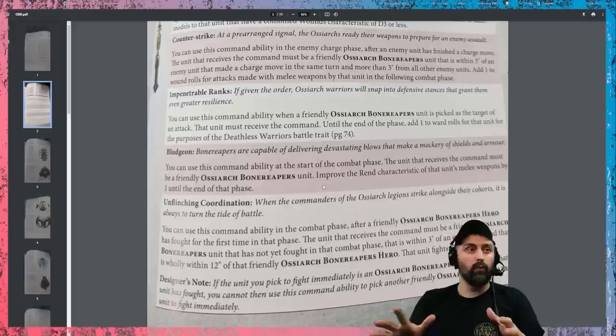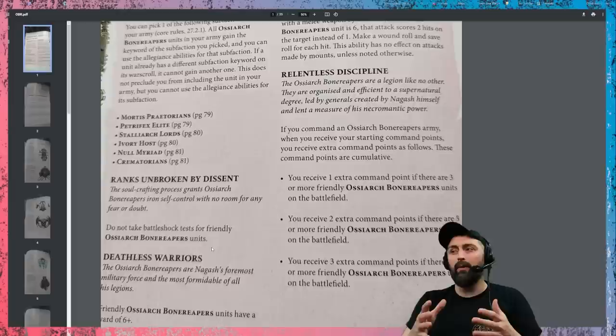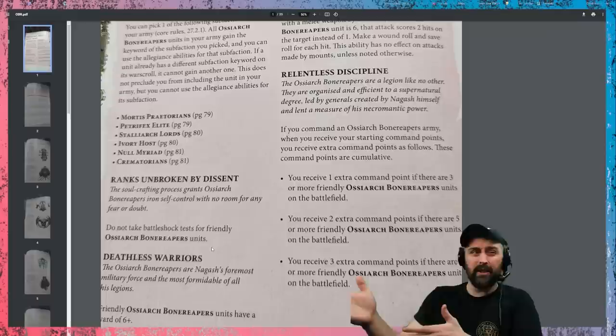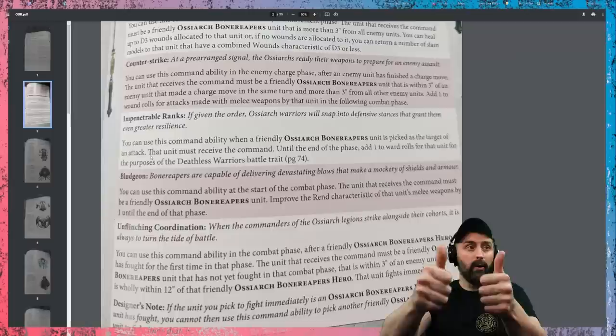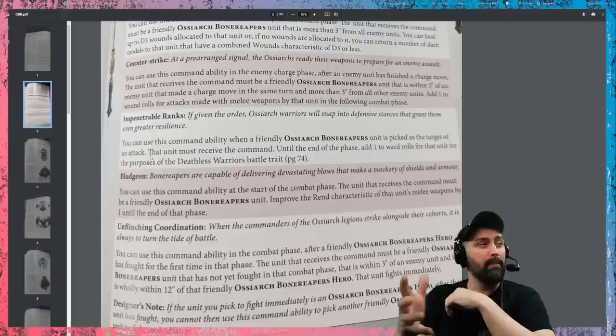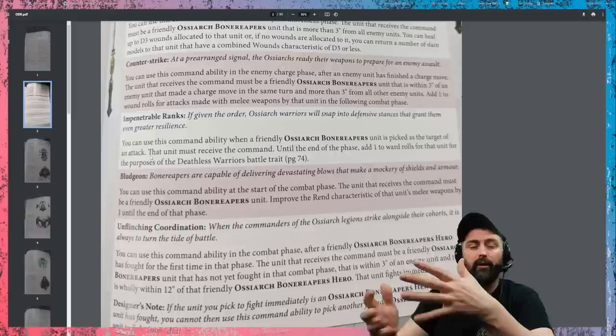Some of the earlier battle traits seem a bit plain, like having exploding sixes and a ward save, but it makes me feel like it's an army that really wants to be involved in fighting versus a shooting army — which is good because it only really has one shooting piece. These are really good, very tactile, and give a lot of decision-making to the player, which makes books more engaging and more fun. None of these really strip your opponent's abilities — they just buff your guys and make them stronger, which is normally more engaging than shutting your opponent down.